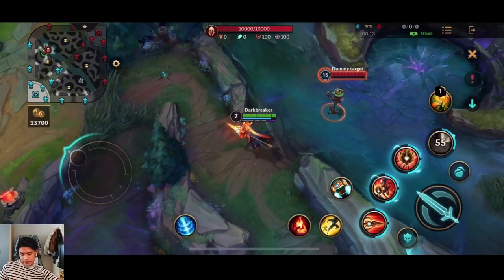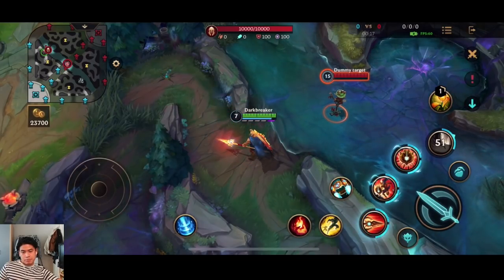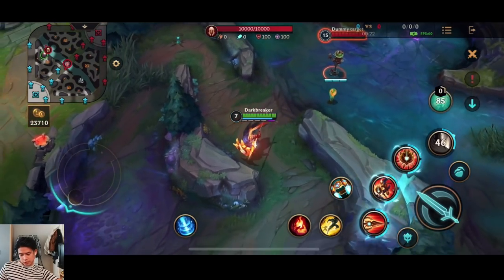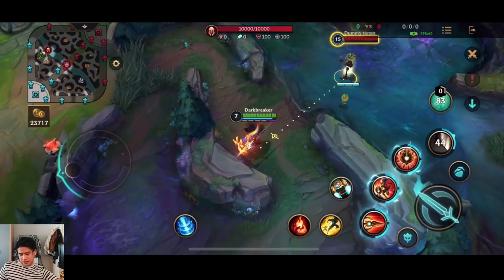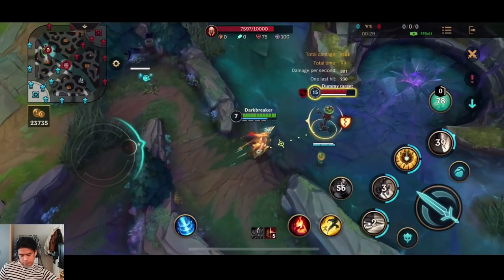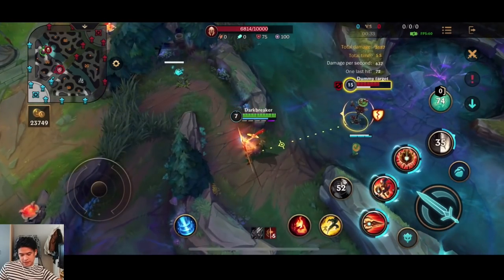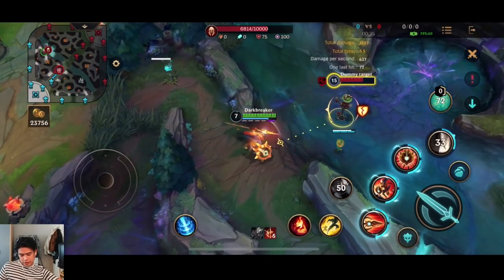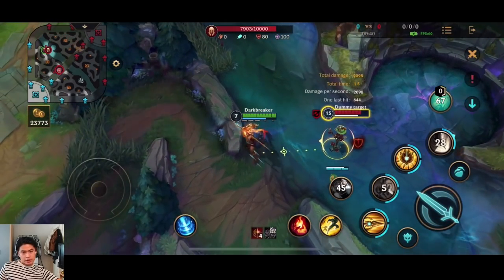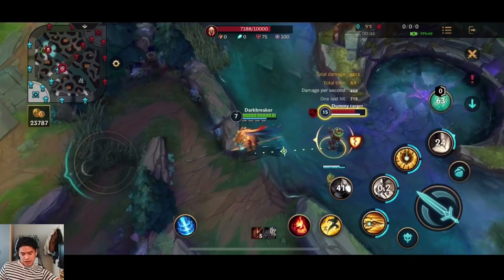The main important thing on Pantheon is definitely the Protobelt combo — it's such a game changer. As you can see, you just Protobelt into second ability and gap close very easily onto the opponent. And when you have five stacks, you can immediately pop Conqueror. Look — I have zero stacks right here, and just from the second ability and one auto attack I already have four stacks, then immediately five stacks.